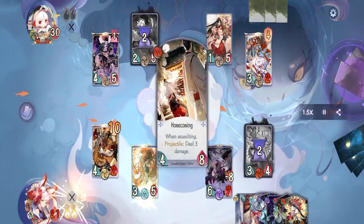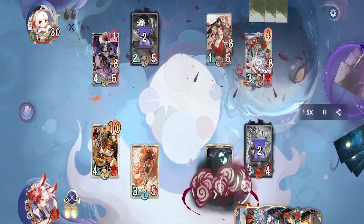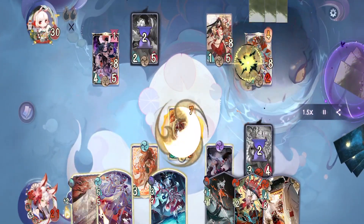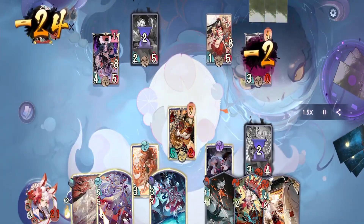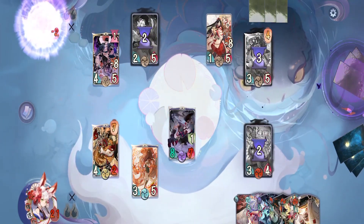No matter how much life you recovered, you are gone on the next turn. On our turn we spread the love, then activate Miketsu's amulet dealing critical and piercing. Because Shiranui revives this turn, we got enough damage to swing for lethal with Ototo.